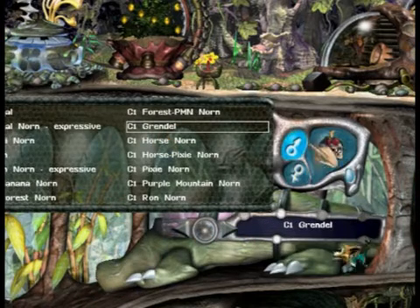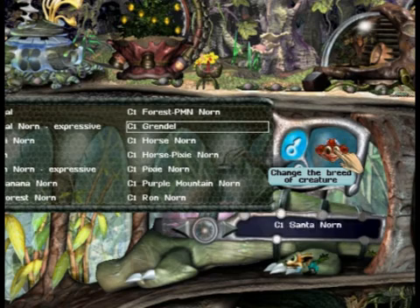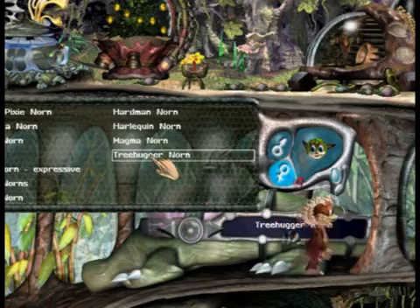This is a lot easier than clicking through your breeds a thousand times, trying to find the one you want, and then accidentally clicking past it. It's just a lot easier this way.